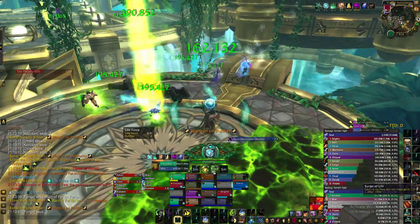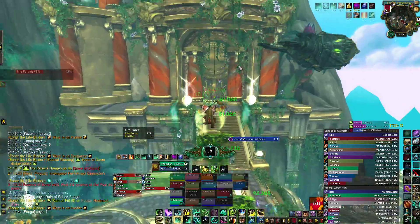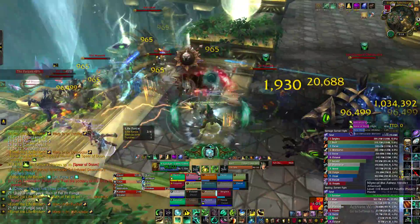Then we go back down so we can heal people up and DPS some adds — just kill everything. Then we heal everyone up. We use Revival so we can heal people up fast before they jump away, since once they do we won't be able to heal them. Then we just jump up to the front entrance where everyone else is and keep up with the healing and the DPS.